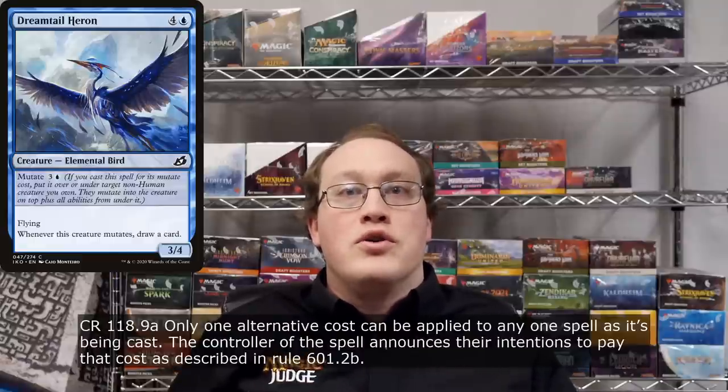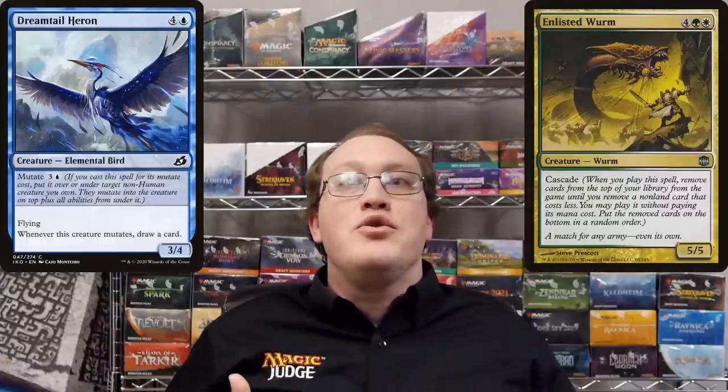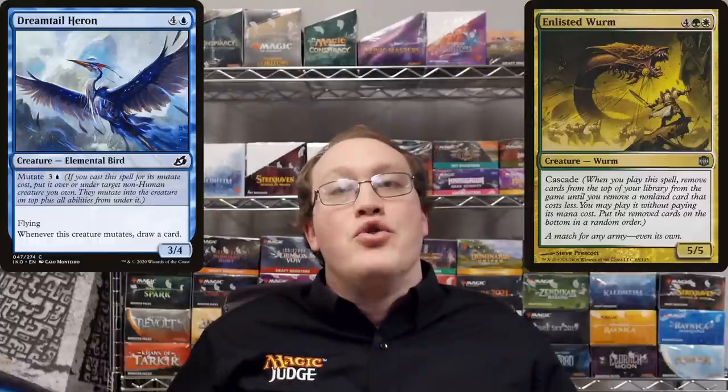There is one important caveat: you have to pay the spell's mutate cost in order to play it as a mutating creature spell. If you don't pay this cost, you're playing it as a normal creature spell. This is significant because you can only pay one alternative cost to cast a spell — there's no way to combine them. Also, casting without paying its mana cost counts as paying an alternative cost, so if you hit a mutate card with cascade, you would only be able to cast it as a normal creature spell.